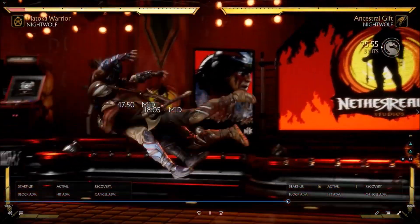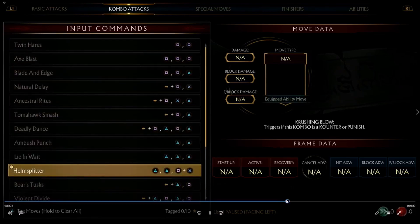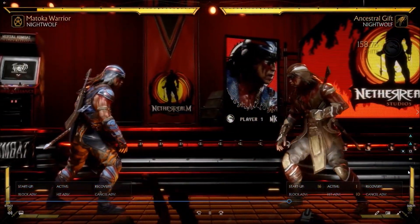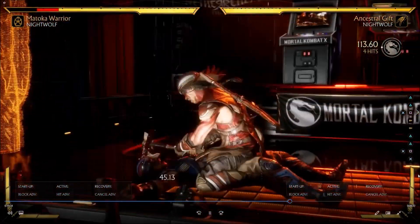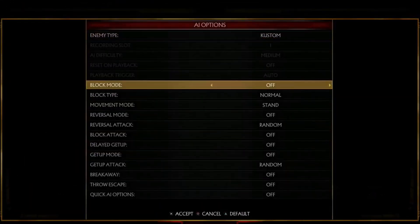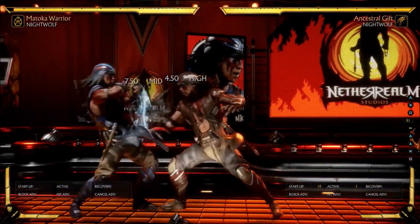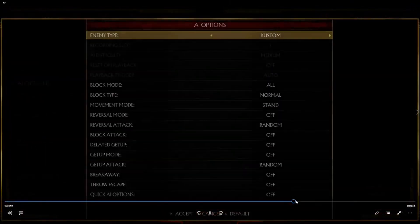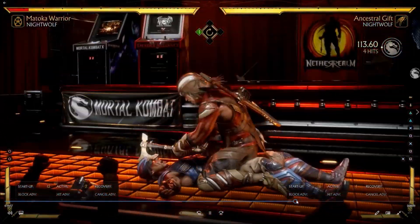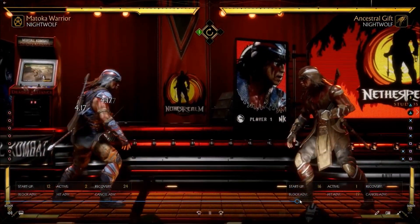Now we can look at his second variation: Ancestral Gift. He gets access to two strings in this variation that he doesn't have in the other one. He can actually get a crushing blow off of this — it seems like it could be a good ender potentially. It triggers on combos, counters, or punishes. It is quite punishable on block at negative 14, so you're not really going to want to be using that on block. He gets some decent damage on the crushing blow — about 21%.